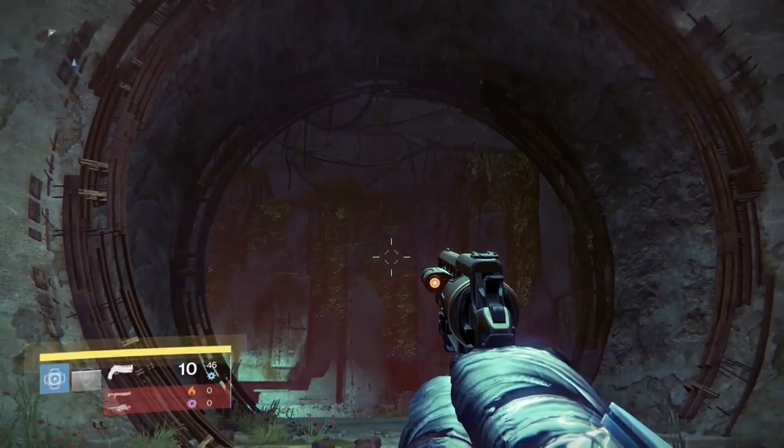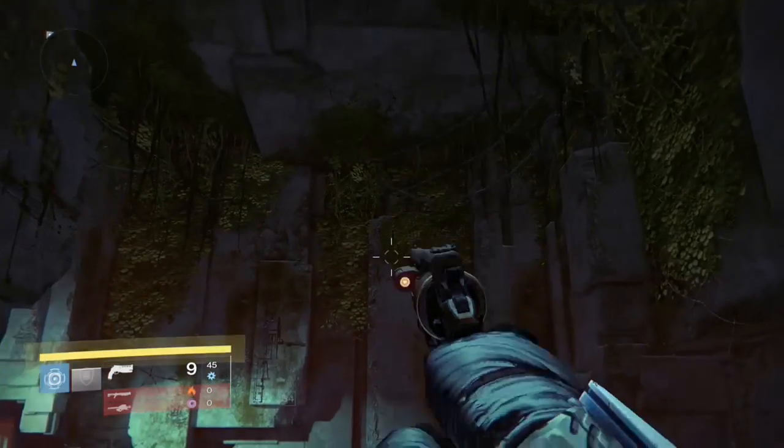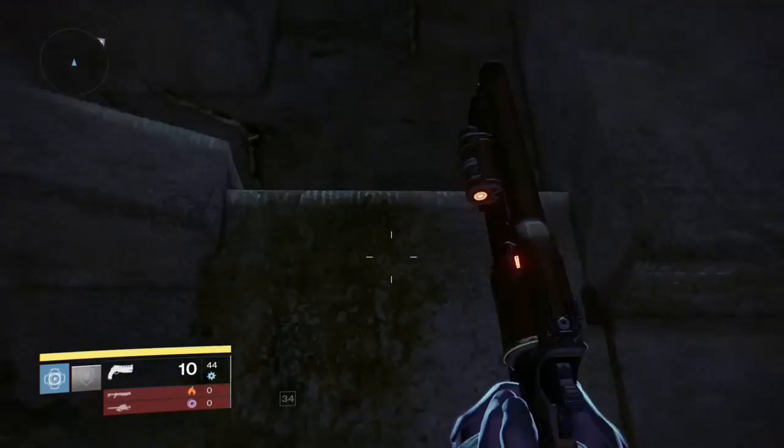What's up guys, Sigmund of Destiny Guardians and Guardian Gaming showing you a new ghost location inside the Black Garden. Right there is the next new ghost. What you need to do is start the mission and come right here at the entranceway.